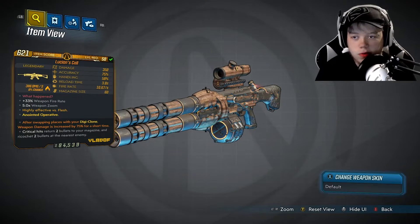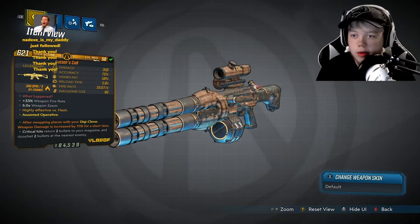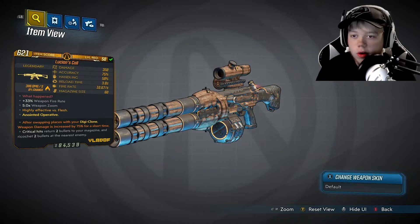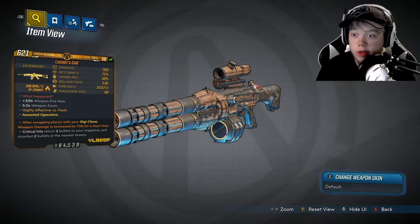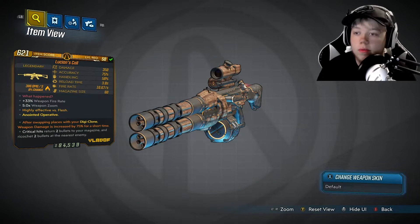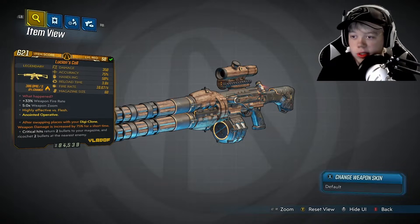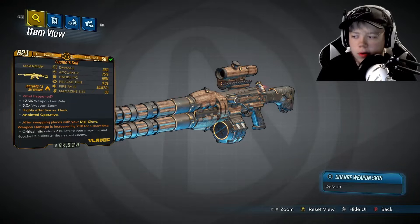The damage of this weapon is 350, accuracy 75 — pretty good accuracy for an assault rifle. Handling is 58. Reload time 3.8 seconds, fire rate 10.67 per second, which is really fast for an assault rifle. Magazine size is 360, really high for an AR. The burn is 386 damage per second at an 8% chance — very good burn damage on top of the normal damage.